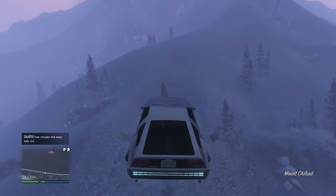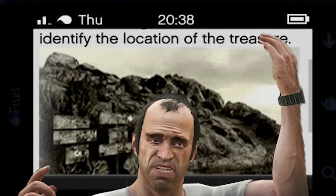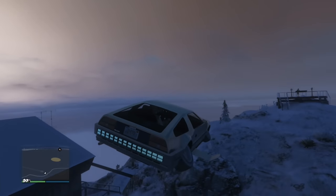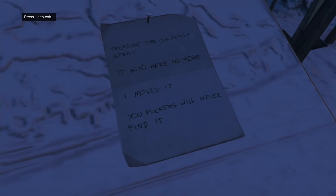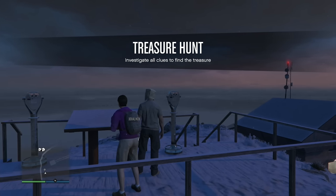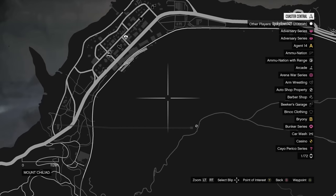The email says: 'Use the photograph in this email to identify the location of the treasure.' And it's the treasure — I'm an idiot! I can find that exact location; I have a good idea where that is. He dropped me off and I investigated the clue. It read: 'Treasure tore our family apart. It ain't here no more. I moved it. You effers will never find it.' Treasure hunt is on — investigate all the clues to find the treasure. I feel like a pirate! The treasure has been moved — that was the old treasure spot.